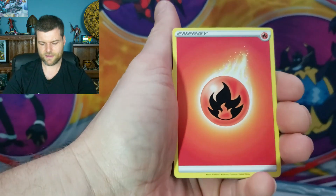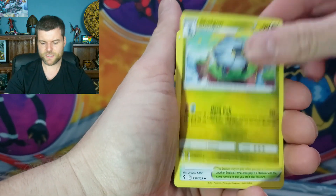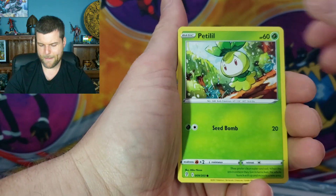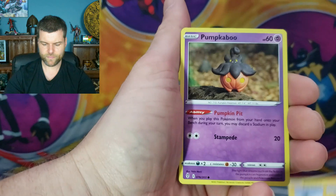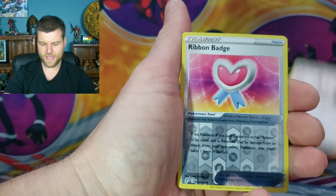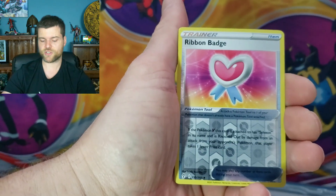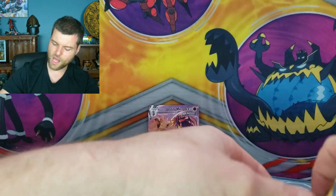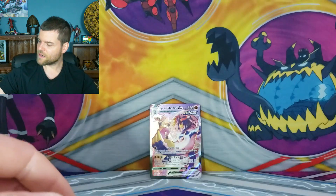Second pack. Energy, Shelgon, Shopping Center, Hypno, Slakoth, Petilil, Pikachu, Pumpkaboo, Rufflet, Ribbon Badge reverse. Meloetta non-holo. Not too bad. Let's move on to the next one.